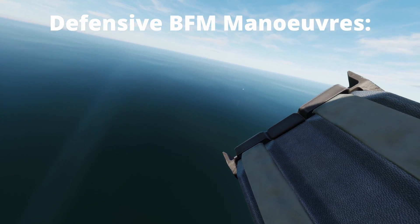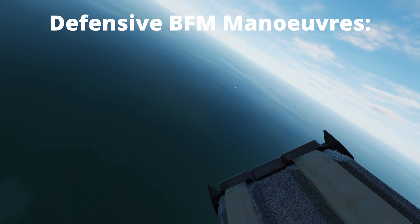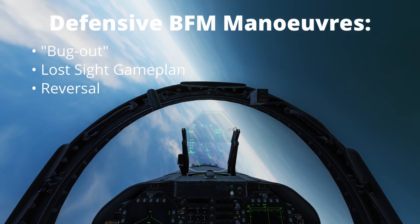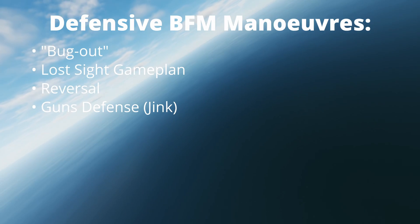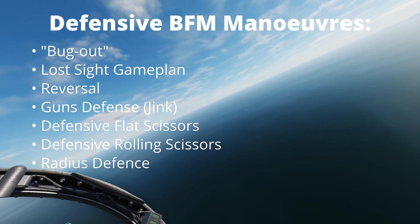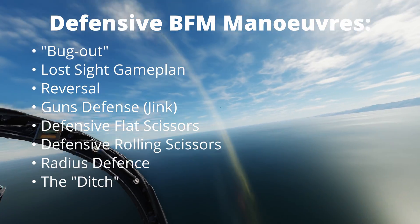We will now take a look at the following defensive BFM manoeuvres: the bug out, the lost sight game plan, the reversal, the guns defence also referred to as a jink, defensive flat scissors, defensive rolling scissors, radius defence, and finally the ditch.